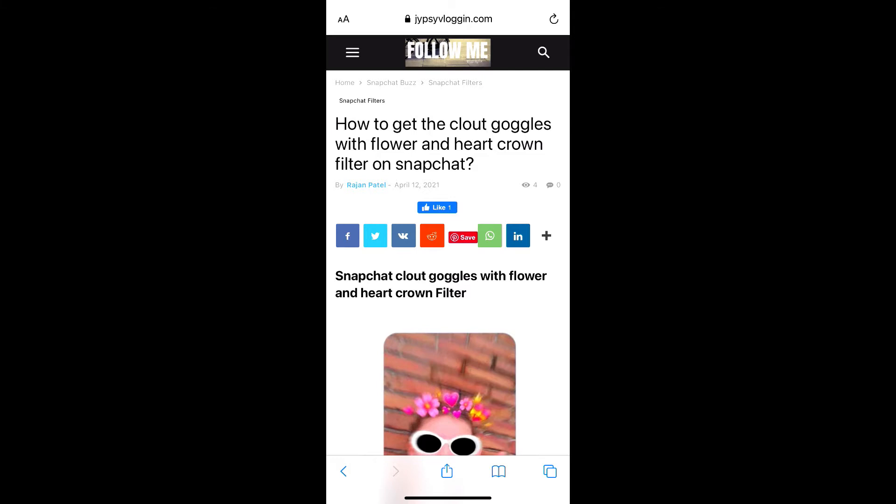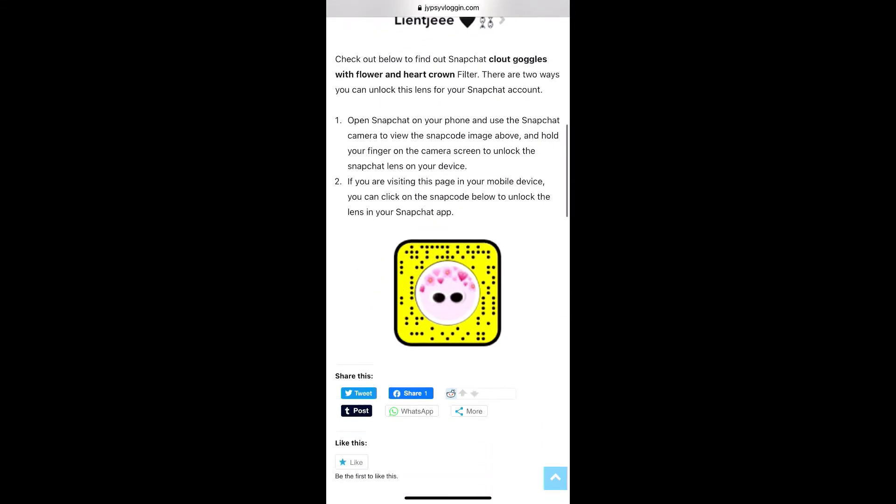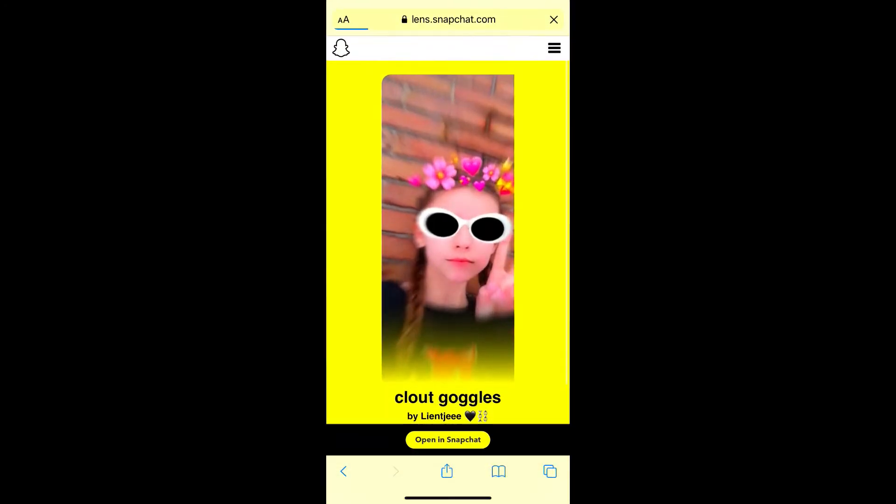Just visit this website — I'll give you the link in the description box below. Here on this website you will see the snap code for this filter. Tap on the snap code, and on the next page tap on 'Open in Snapchat' at the bottom of the screen.